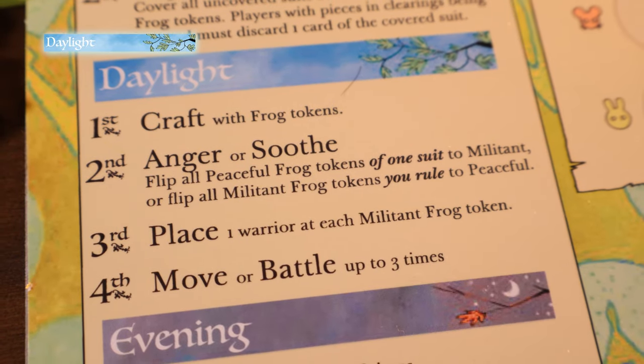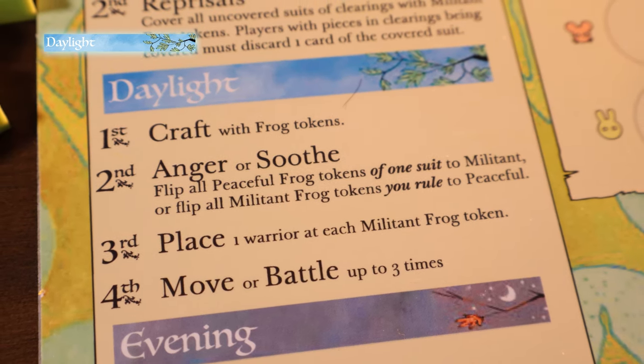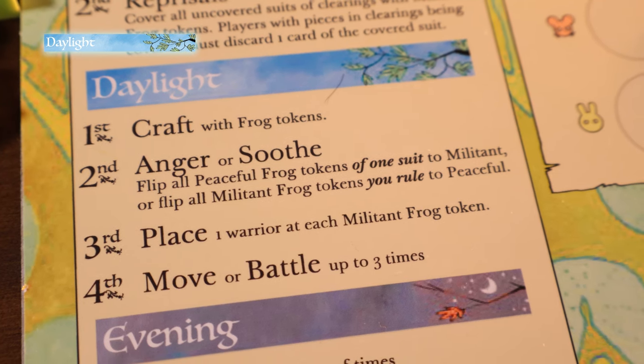Daylight is pretty typical for them. They are able to craft with all their frog tokens, and right now they are amazing crafters because they can get frog tokens out quickly and craft cards using them — similar to Woodland Alliance Sympathy. They also have an ability called Anger or Soothe, where they must choose: flip all peaceful frog tokens of one particular suit to militant, or flip all militant frog tokens they rule to peaceful. It's an interesting choice — sometimes you might not have much frog presence and you need to flip your rabbit frog tokens to militant in order to recruit this round.